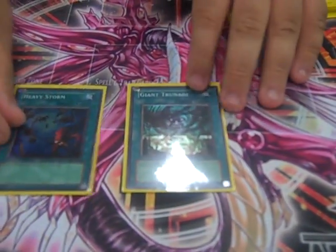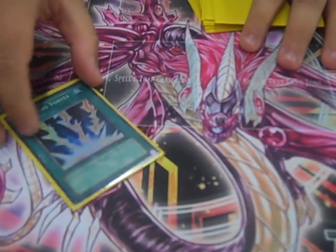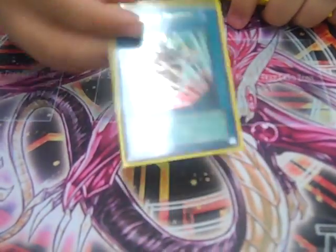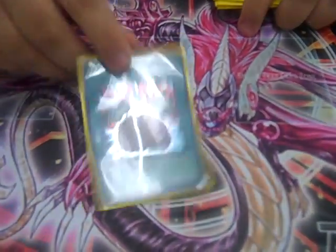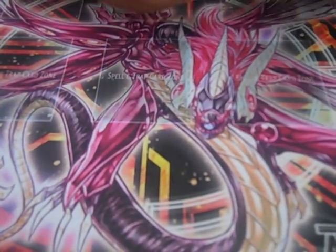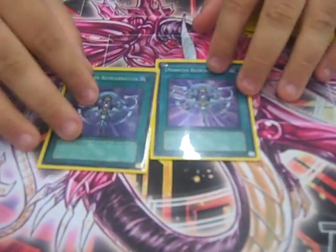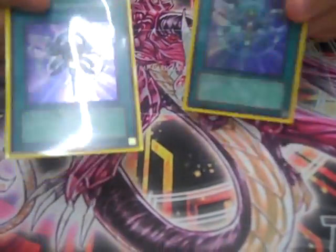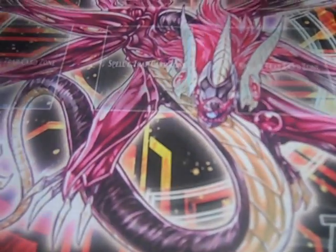One Allure — draw power. Back row hate: Trunade and Heavy Storm. Monster hate: Vortex. Pitch those crappy cards in hand and mill out. Tele. Brake Control — still broken, swing for game. One Charge: get the mill going. Two Reincarnations: let's get back the JDs, the Dads, Chaos Sorcerer, Rainbow Dark Dragon if you get an option when they play Greyguard.